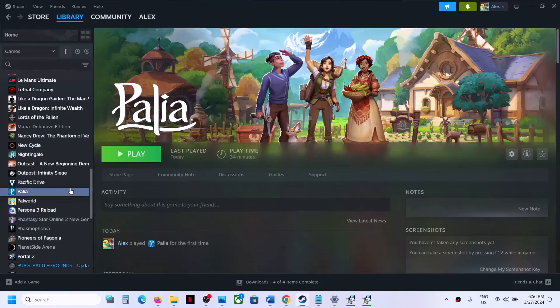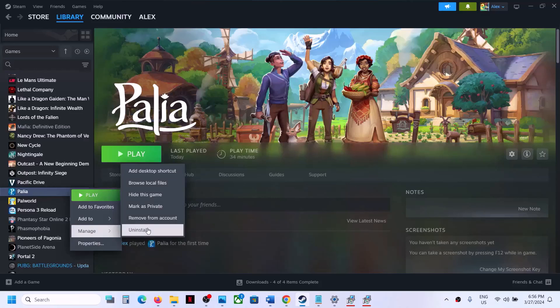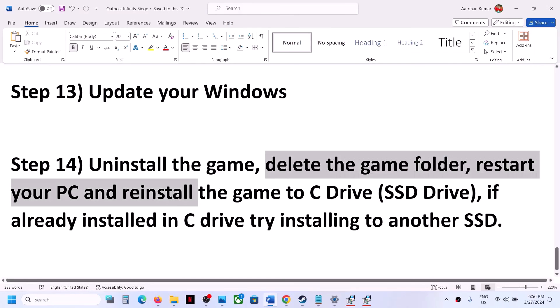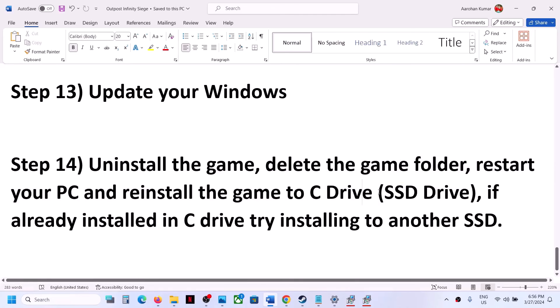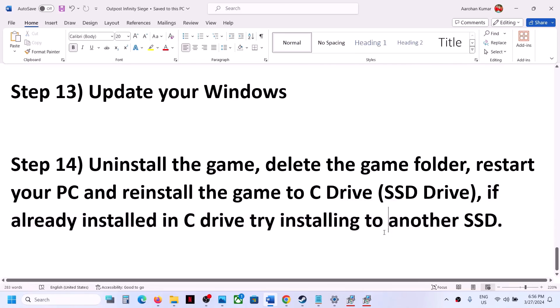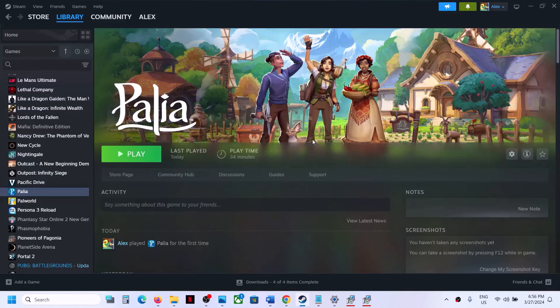If nothing else is working, uninstall the game. After uninstalling, go to the game installation folder and delete the remaining game folder. Restart your computer, then reinstall the game to your C drive. If the game was already on C drive, try installing it to a different SSD instead. One of the steps shown in this video should help you get the game running on your Windows computer.